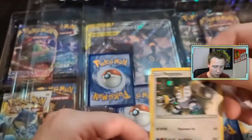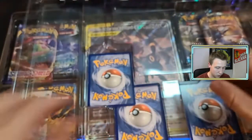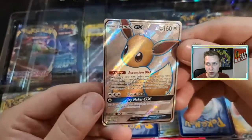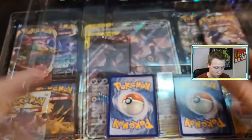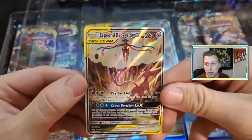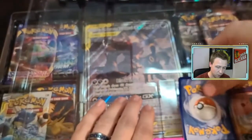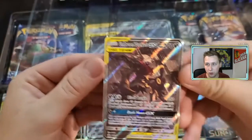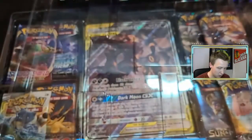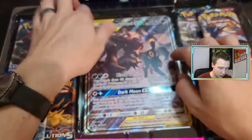And the Regigas, and the other Tromos as well, the Eevee GX, the Tag Team Espeon and Deoxys GX, and the Umbreon and Dark Riot GX card — and that is also the Ginormo Tag Team card as well.